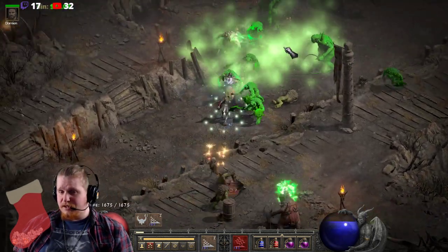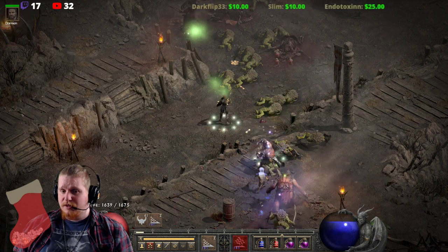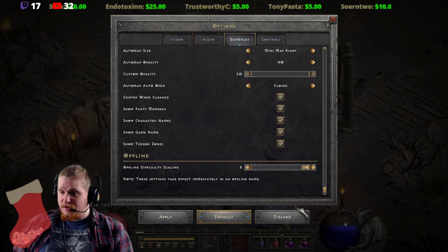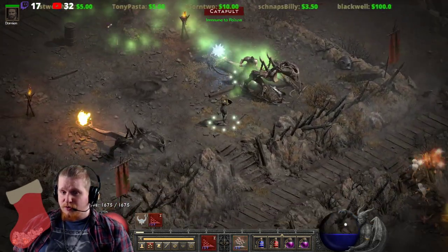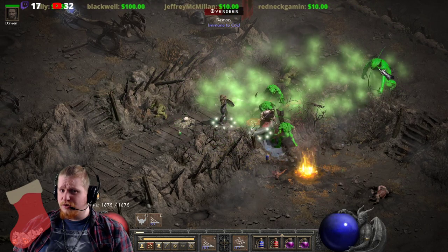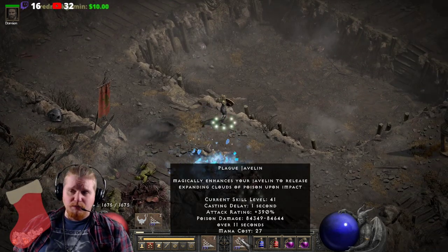As you can see, it doesn't even take that many Javelins to burn down a target — you can watch this monster's HP just drain away into nothingness. And if that's not impressive enough, this is in Players 8. In Players 8, she is melting away targets like this — absolutely great. She can't do anything to the catapults because they're immune, but it's insane how quickly she can just drain away the health on monsters. That's using the Plague Javelin, which is most likely going to be your main ability.